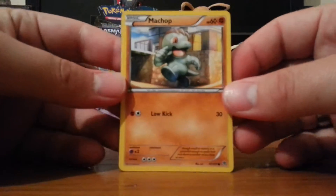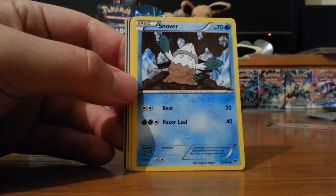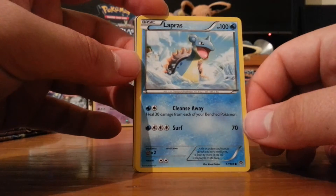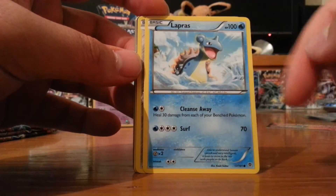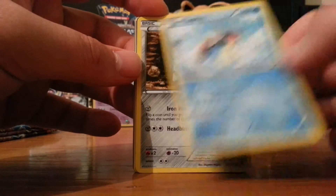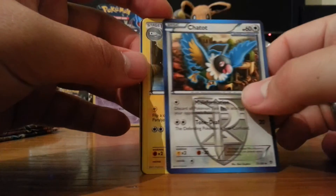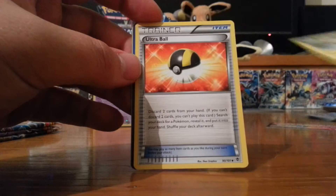Machop. Sawk. There's a lot of Fighting - or Rock type if you will. Snover. There's two Fire cards in the set and that's it. Lapras is nice. I think there's a holo Lapras in this set. It's obviously reversed because every card I think could be holo ends up reversed. Aron. Chatot - I like Chatot. Electrike - leave a comment if I'm saying it wrong.